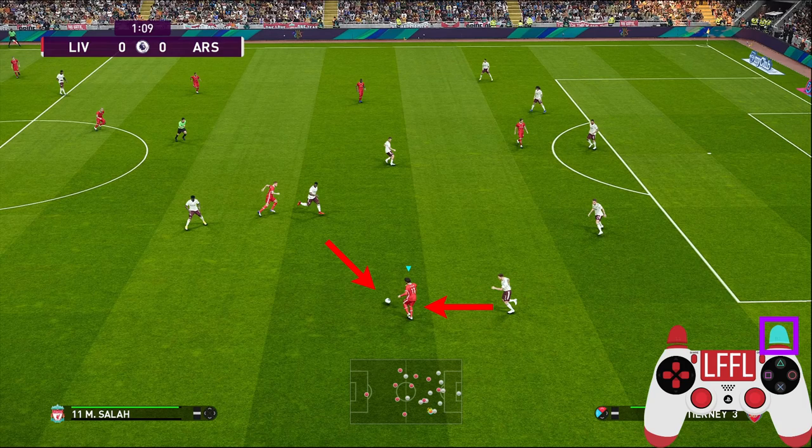This can sometimes be a better option compared to the through pass, because you can decide later depending on the situation and the positioning of the defender — whether to control the ball by not holding the R2 button, or to run past the defender by holding the R2 button and letting the ball through.